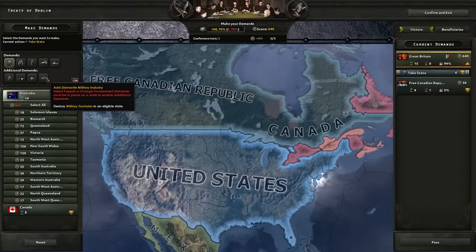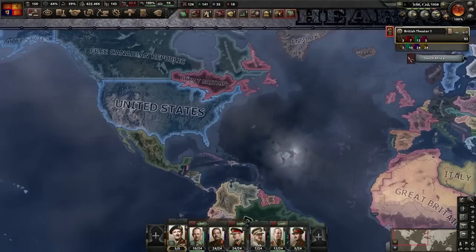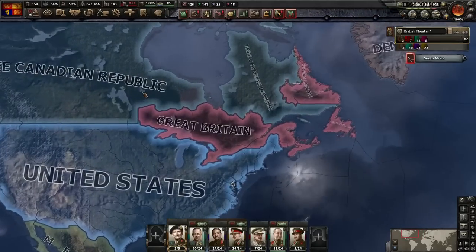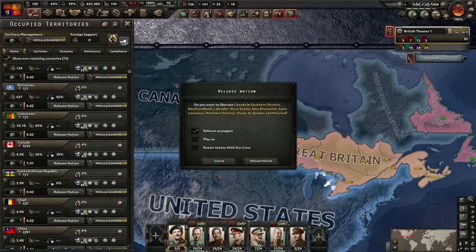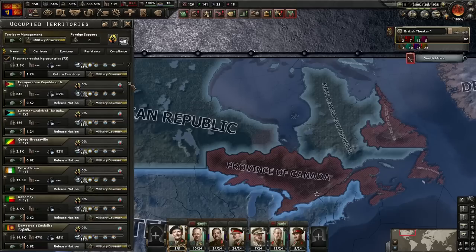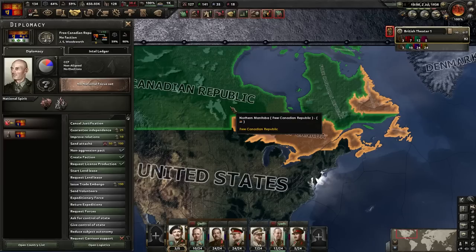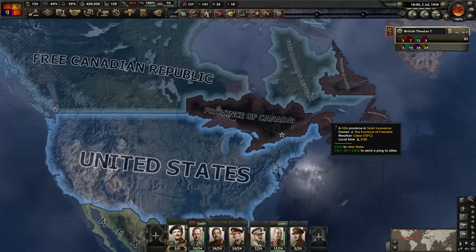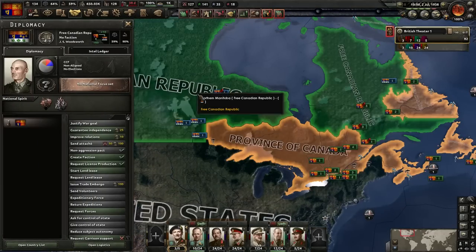Unfortunately, the other Canada — the bad Canada — is being problematic. We did get Ireland, South Africa, Australia, and New Zealand as well as all their ships. Unfortunately there is this very peculiar situation in Canada we have to deal with. The good news is we can release Canada as a puppet, which I think we're going to do, as well as all the other relevant countries. Oh — the Free Canadian Republic becomes an integrated puppet. Wait, I now have two Canadian puppets. I didn't realize it would join the second. Okay well now we have two Canadas.